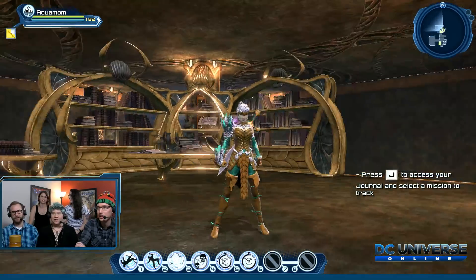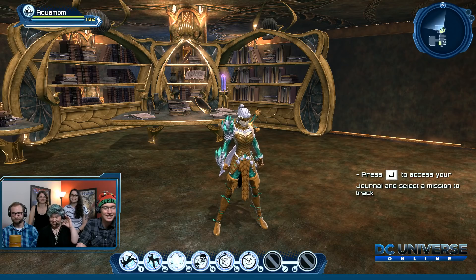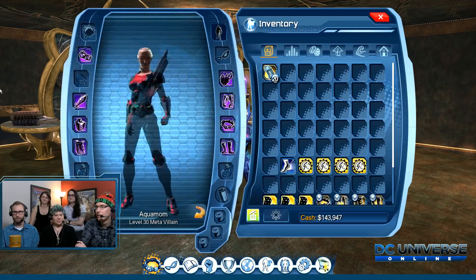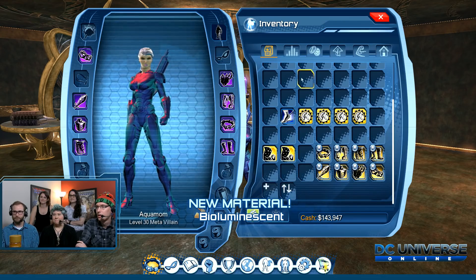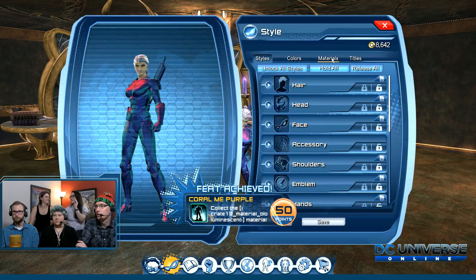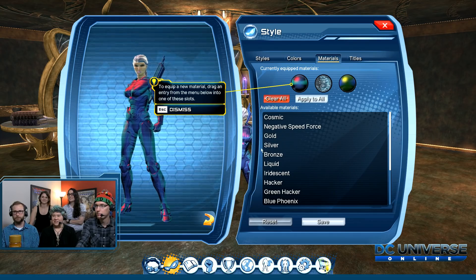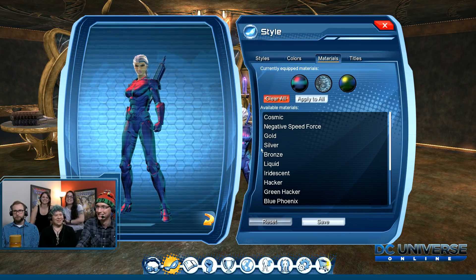Now we have the new materials UI — look how cool that is! It's much more user-friendly, tells you how to use it. We've acquired the uncommon collection item — the bioluminescent material. You might recognize it from the Atlantis content.